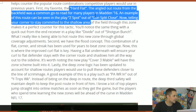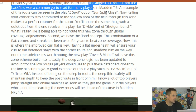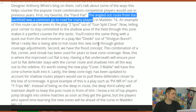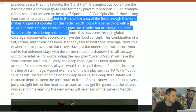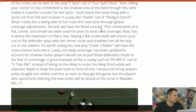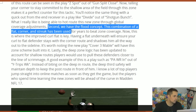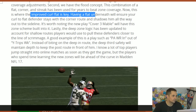This year they have the hard flat — a route we've been asking for but didn't really know we were asking for. I think he's referring to the table route, which is the little halfback angle route we utilize a lot on a play like Halfback Wheel. The angled out route from the backfield was a common go-to read in Madden 16. You see it in Z-Spot out of Gun Slot Close. You were unable to tell your corner to stay committed to the shallow area. The flood concept — the combination of the flat, the corner, and the streak — has been used to beat zone coverage, but now they've improved the curl flat.